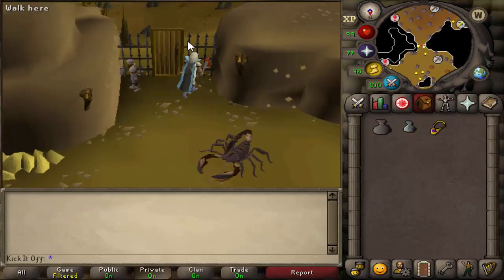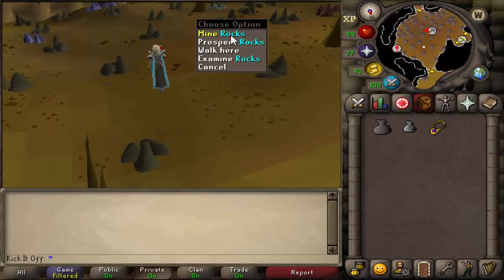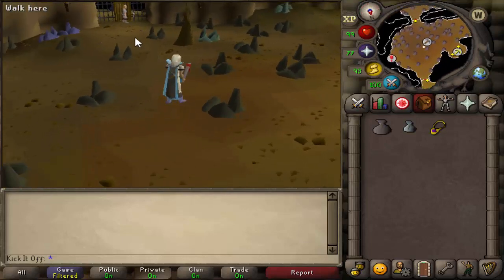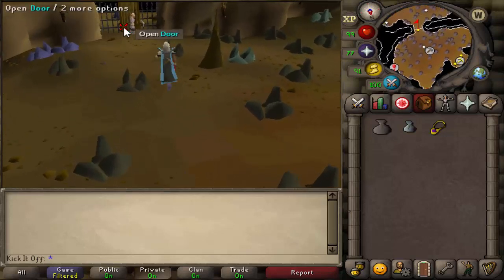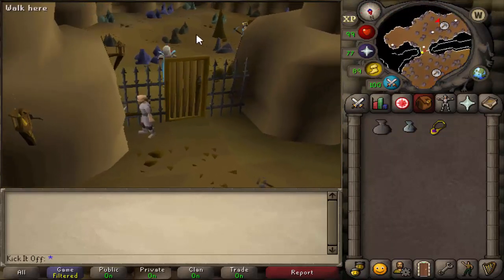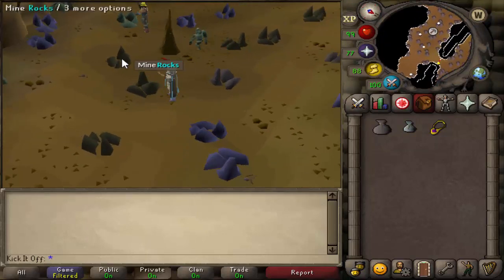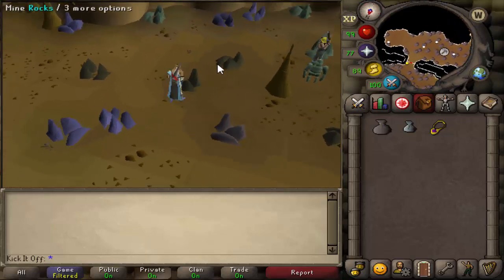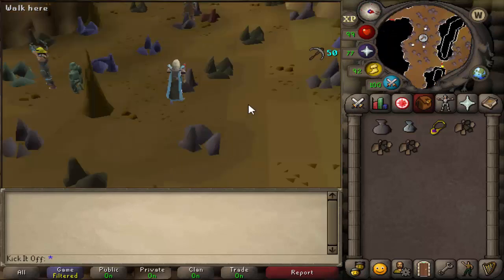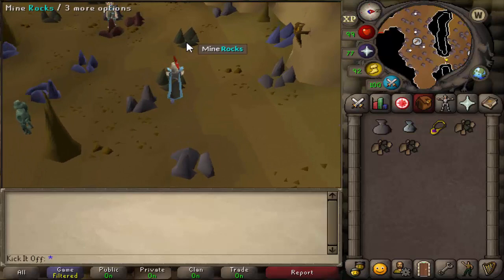You enter the free-to-play area first, which has tons of coal rocks, a couple of mithril, adamant, and iron rocks, and also a shop if you want to buy a pickaxe. If you go through the next door — the members-only area — you can see even more coal rocks, more mithril rocks, and even a couple of runite rocks in the corner. The coal rocks are scattered around and you'll see shortly that the bank is very close, so it doesn't really matter if you use the free-to-play spots or the members spot.